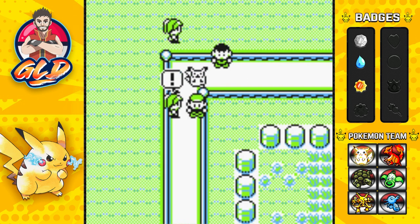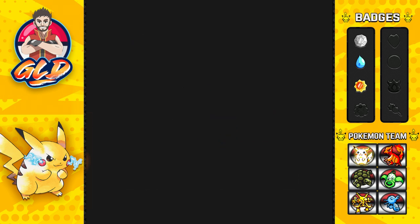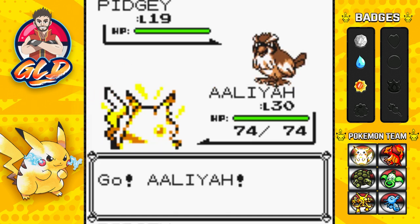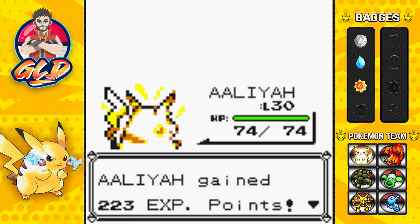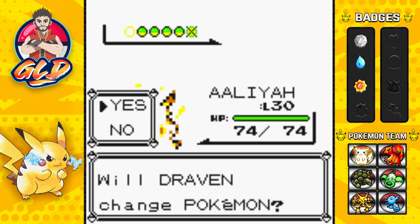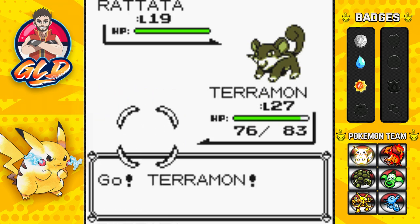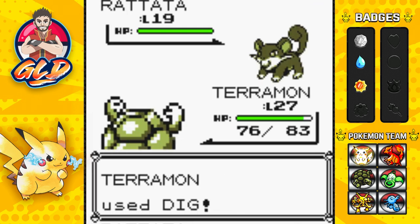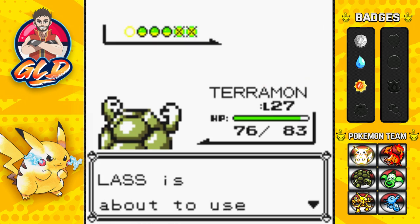Let's take on another trainer right here. Here we have another lass who wants to fight — she has five Pidgeys. Aaliyah is going to have her way with this Pidgey. What's cool about this too is that my niece Aaliyah loves the fact that the Pikachu has been named after her. I think I've posted a picture of her drawing a Pikachu — she's quite the artist. I still have that Pikachu on my wall. Just like that, defeated another Pokemon trainer.